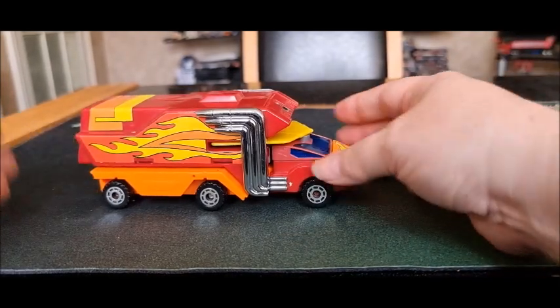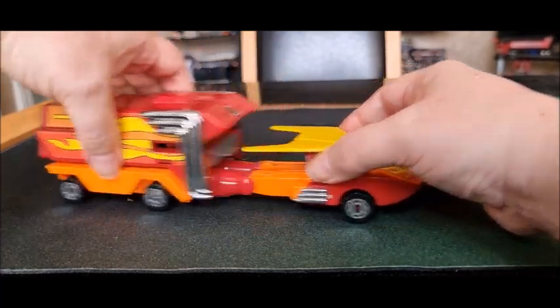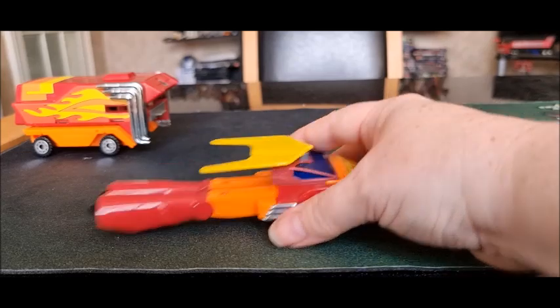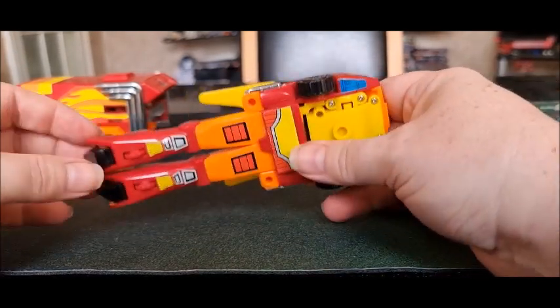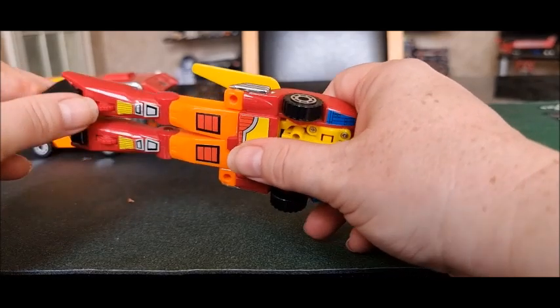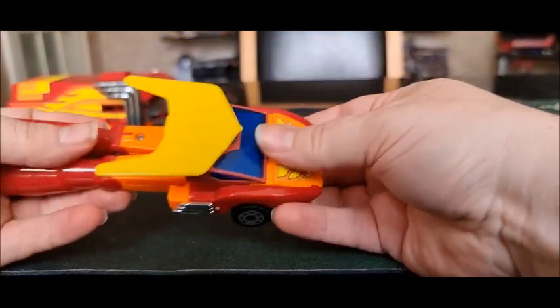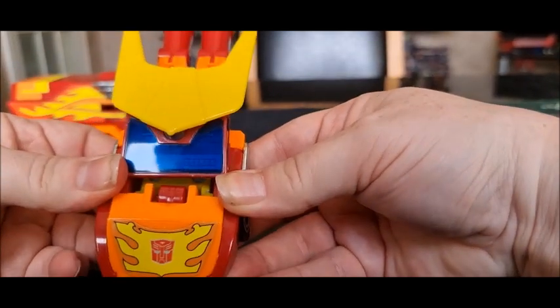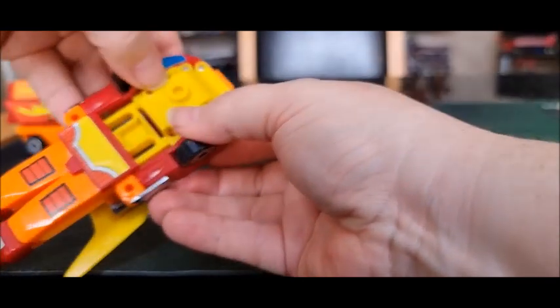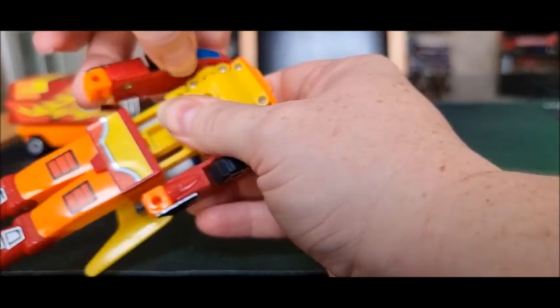So let's take him to robot mode, shall we? You just disconnect him from there. Now, the original Hot Rod toy is a very good toy — this isn't. So you pull his feet down like that and we're nearly done. Then we come to the top here and push him out like that, then just pull his arms out. These are particularly tight, so you just wiggle these out like that.